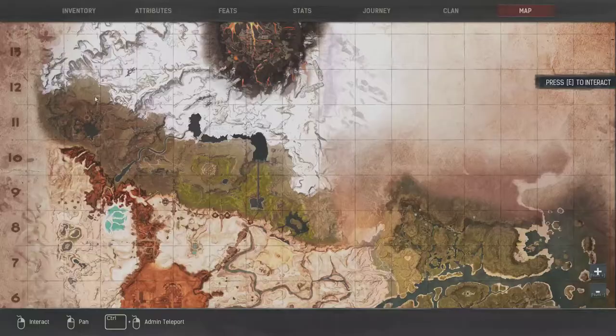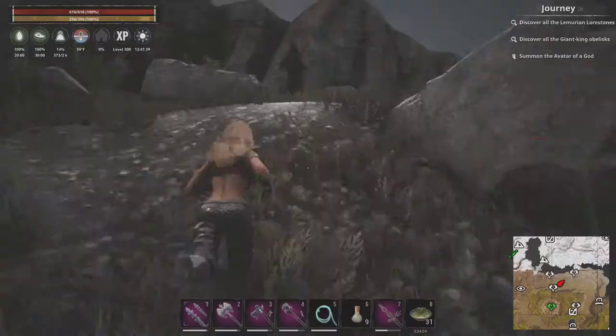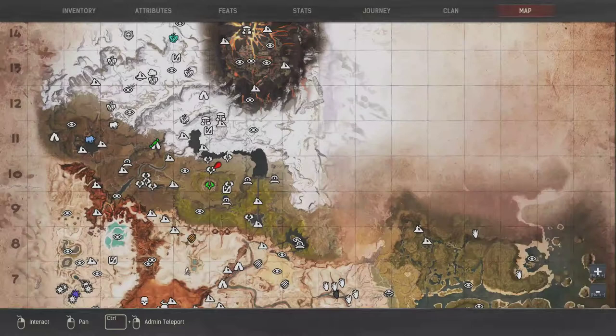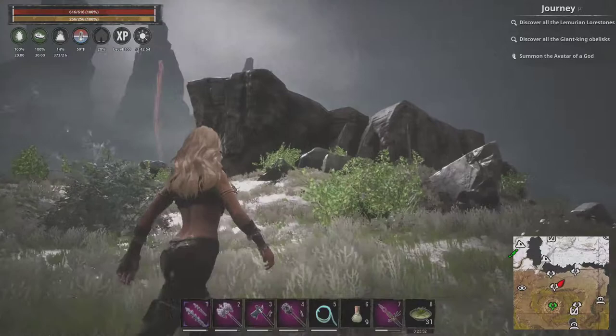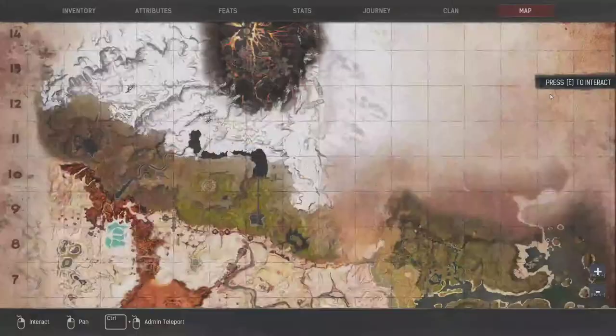Here's the next one, this is right here. This Lorestone took me a while to find — it blended in. It's right here, it's almost all around this area. So if you see this right here, Nordhoff — whatever it is — it's hiding back here. You can see it right there. This one was hiding pretty good on me, took me a while to find it.